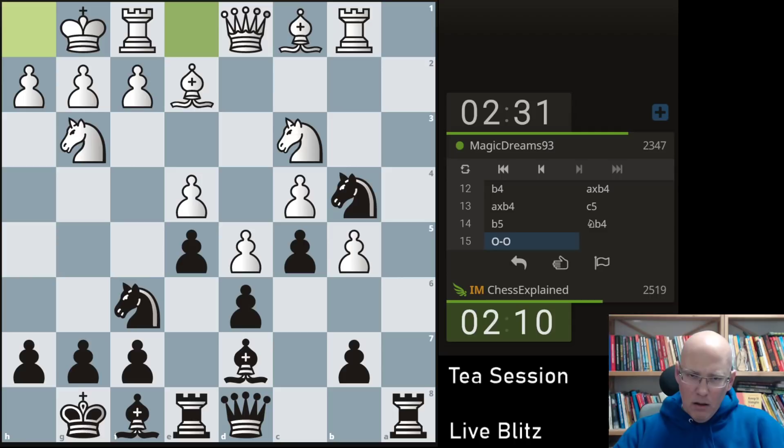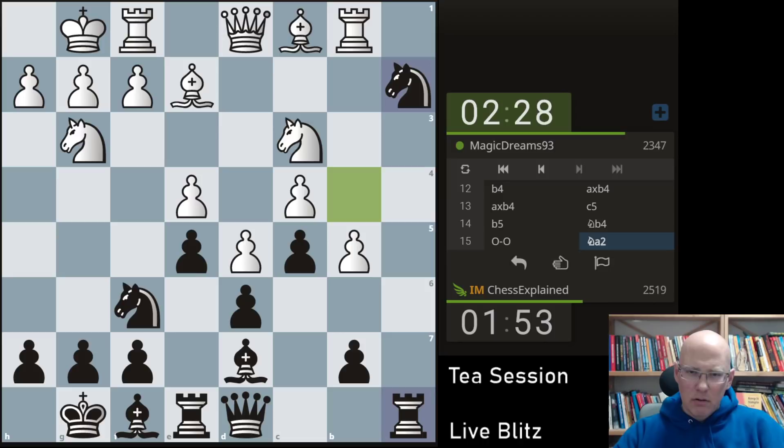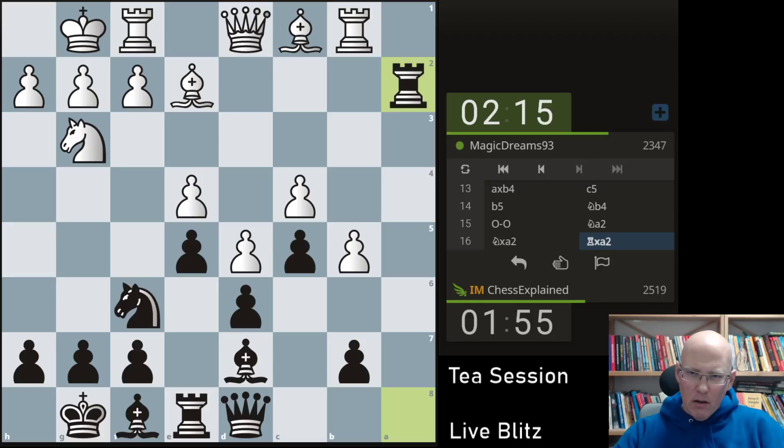How do we activate in this position? I wonder if I should go knight a2 here — it's a little bit odd but let's do it. The knight on c3 is certainly more important than my knight on b4.